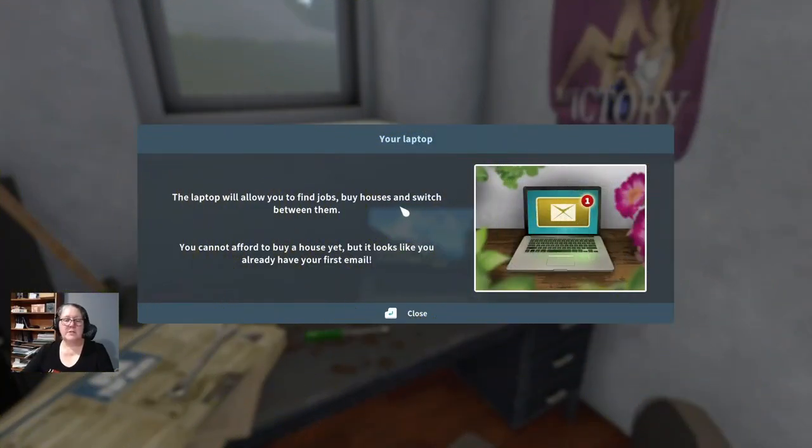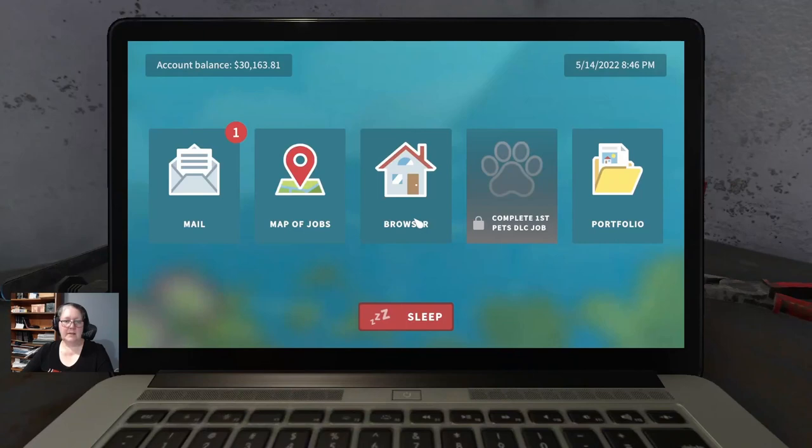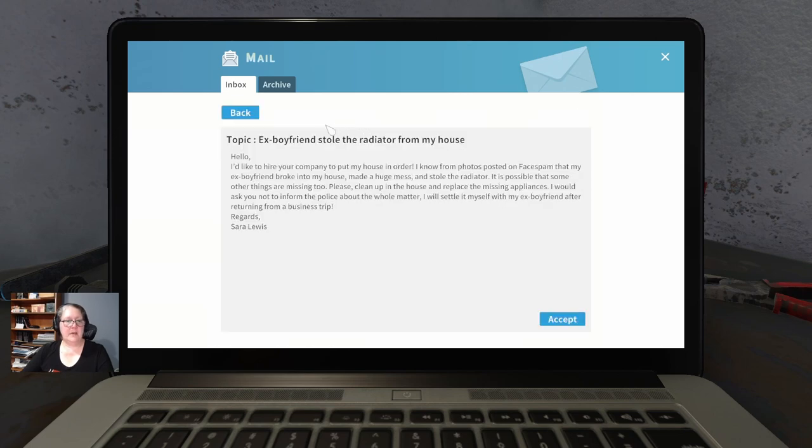Once you get inside your house, you are going to be introduced to your laptop which you'll click on. You'll hit E and head in for your first mail. The first job is from Sarah Lewis whose ex-boyfriend stole the radiator from her house.